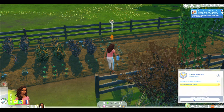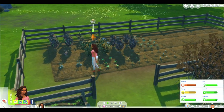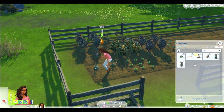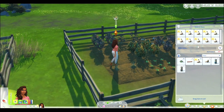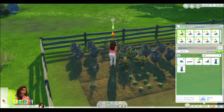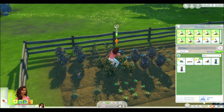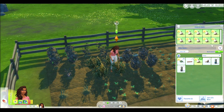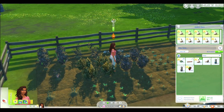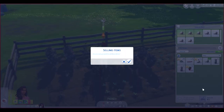I had to skip that because it was taking forever. We're gonna sell these so we can have enough money. What is this? My garlic — we're gonna sell only a few of them. That's five simoleons. Wait, isn't that all of them though? I don't want to sell all of them. We're just gonna leave it like that — sell five of those and then sell a couple of those.